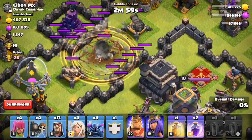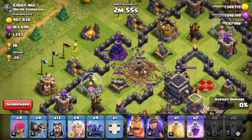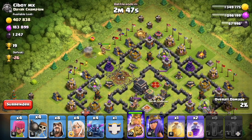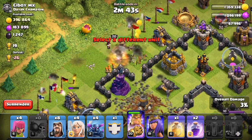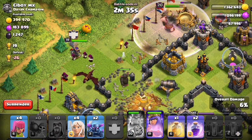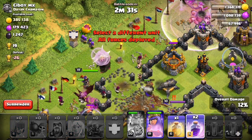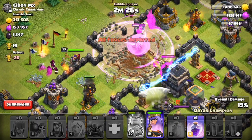I'm going to take out those walls right there — and look, there's a clear path to the Town Hall right now. I'm going to drop the King as the tank, just like a Golem in my Valkyrie attack. Then I'm going to spread some Wizards out, drop some Wall Breakers in to get a better funnel. Then I'll start dropping my PEKKAs. I've got a Dragon in the Clan Castle, some more Wizards. Queen, rage the King, two PEKKAs, four Healers right there — and they're going to start swarming into the base. A beautiful funnel. That's exactly how you want to do it.